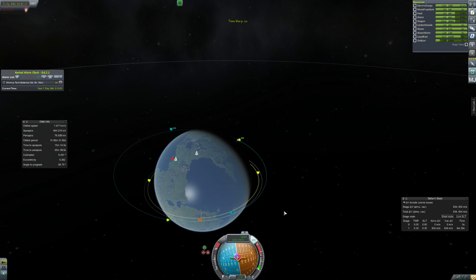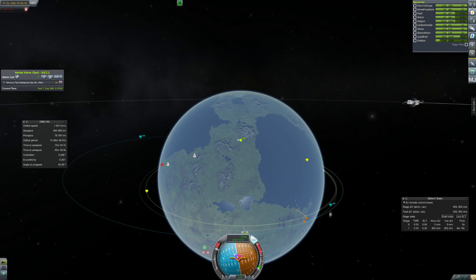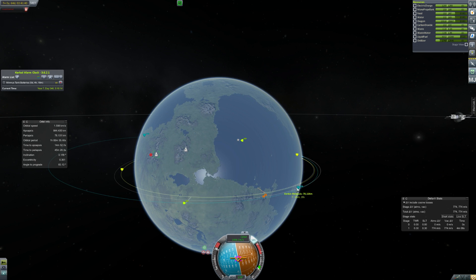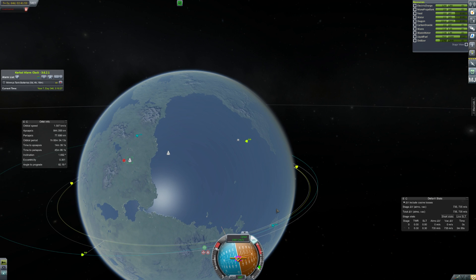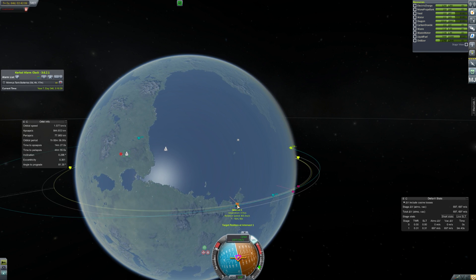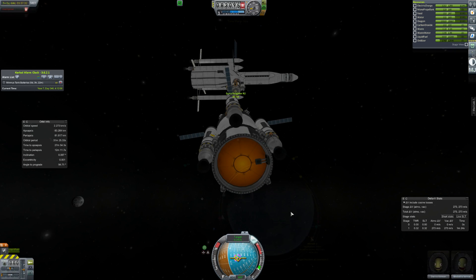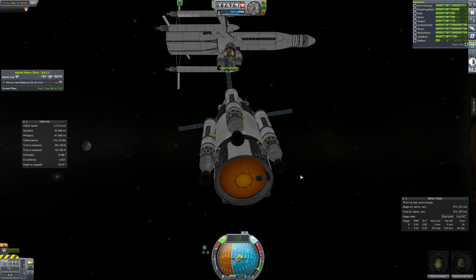Just burn normal/anti-normal — I'm going to call it north-south. Just get ourselves an encounter, it's fine, we'll tweak it a little bit on approach. You can always tweak your positioning on approach, and we do that, but I'll save you the monotony of these kind of long missions.